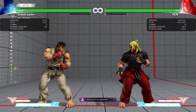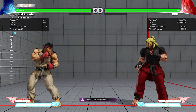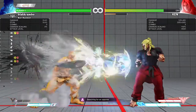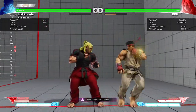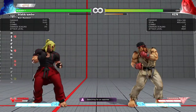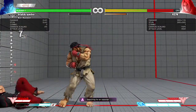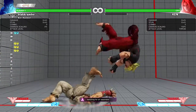Fireballs on this one do 60 damage where on Street Fighter 4 they were about 75, so you gotta power Ryu up to get it to where it used to be. On top of that, Ryu's fireball game is slowed down a lot. There's a target combo here that seems to do a lot of damage. Also — no focus attacks, you just have parry now.